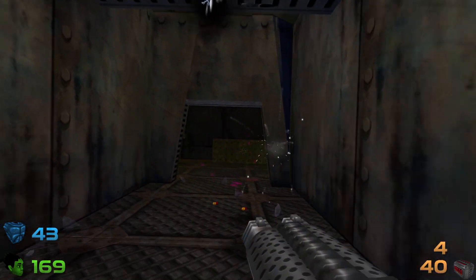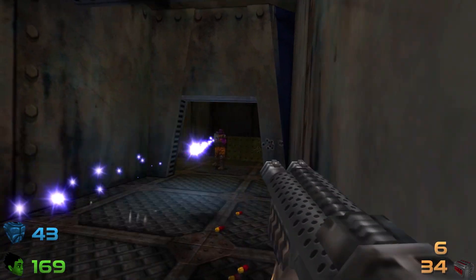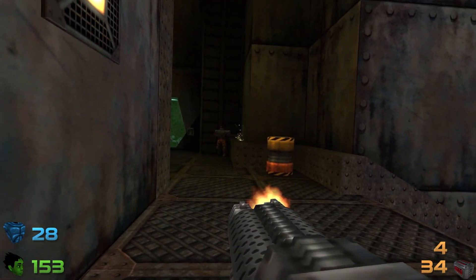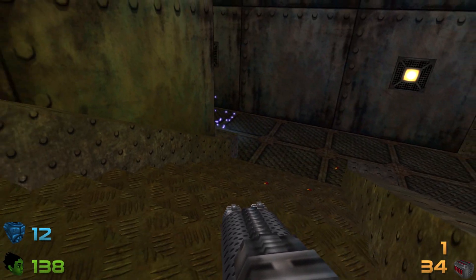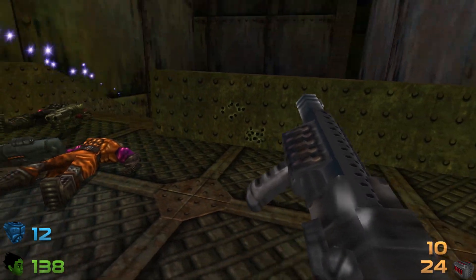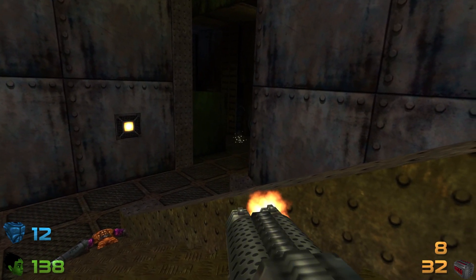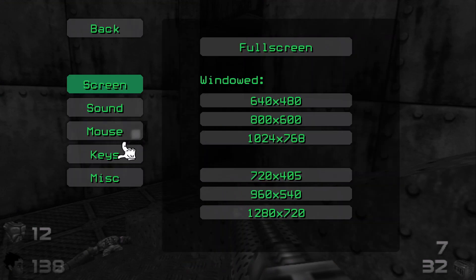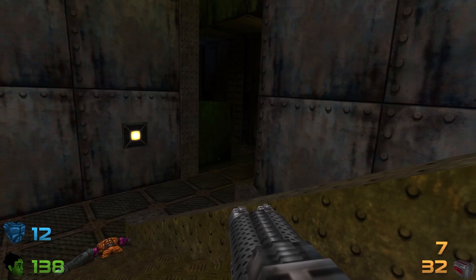It's hard to aim though, a little bit. Oh there's a guy behind me. It'd be nice if there was like a crosshair or something - it's kind of hard to tell where you're shooting here. There's options.